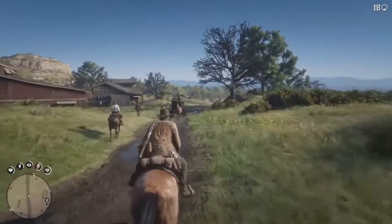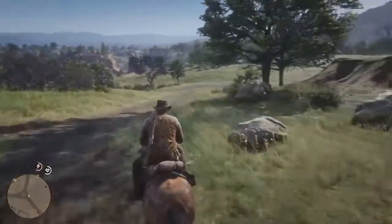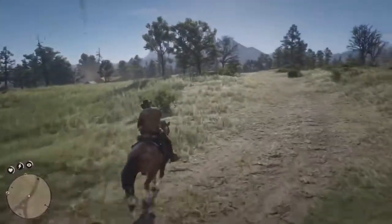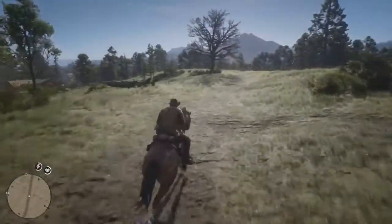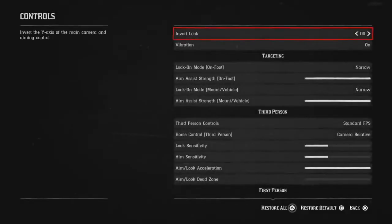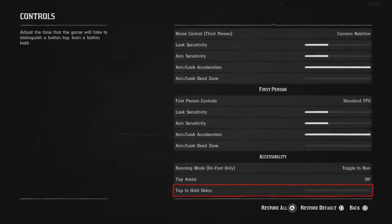Make sure you have a look through the settings before you start taking the game too seriously. There are a lot of options to go through, and especially the aim settings are something I'd encourage you to try. By default the game is set on assisted aim, but I'd encourage you to try out free aim or narrow aim, because Rockstar has done a great job making the aim feel smoother than it was in GTA 5. Also scroll through the control options and check the accessibility tab so you can change your running mode to toggle instead of constantly tapping the run button — your thumbs will thank you.